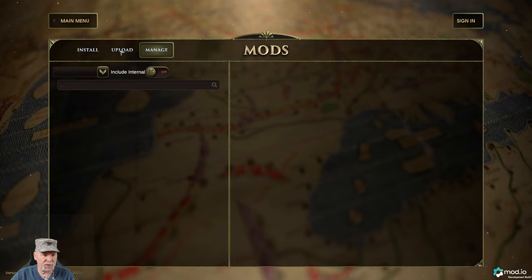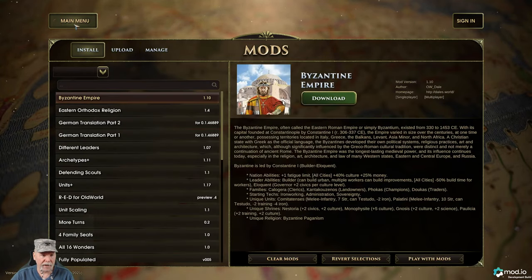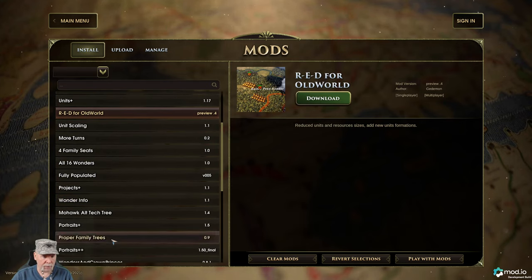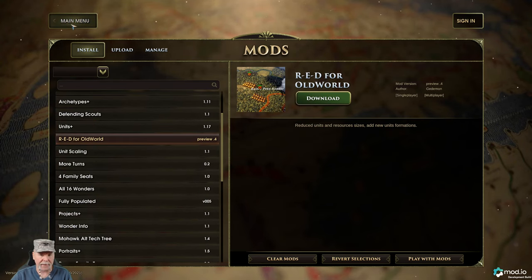With mods you can install the Byzantine Empire, German translation, there's more religions, more wonders. There's also project plus portraits, proper family trees - there's a whole bunch of mods here. We'll go explore them eventually but not today.